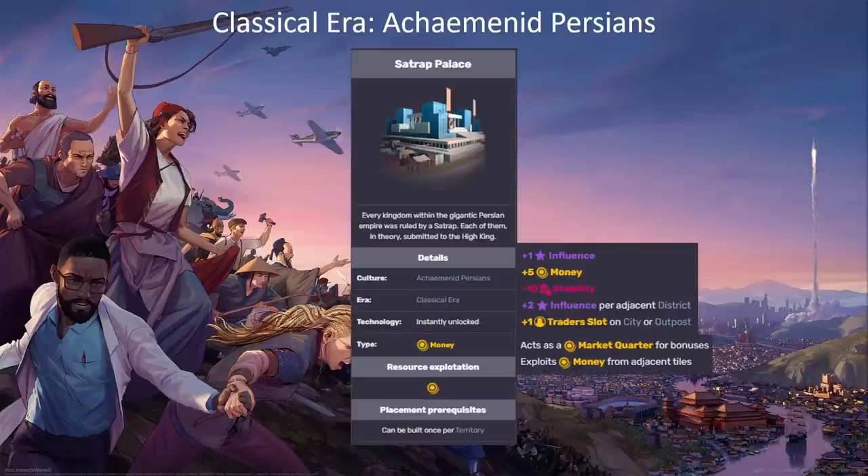Let's talk about the Satrap Palace, which is the emblematic quarter. The Satrap Palace is basically a market quarter that provides a little bit more base money as well as some extra influence — you get influence per adjacent district, so you can get up to around plus 13 influence including the base if it's fully surrounded. With market quarters you want to do that anyway, since they feed off each other. You plop this down in cities where you're specializing in money income to get your money stars, and you get some extra influence and a little bit of extra money. It's just a better market quarter, which is not an amazing quarter to have.